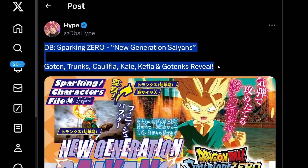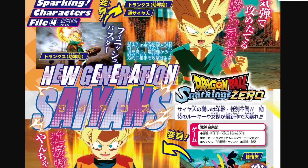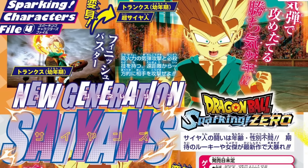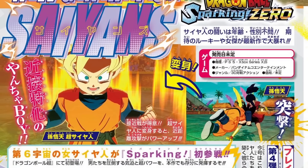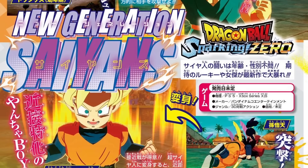The caption says Dragon Ball Sparking Zero new generation sans — Goten, Trunks, Kaulifla, Kale, Kefla reveal. We have the entire scan right here, so let's break it all down. I went ahead and got the bootleg Google translation so we'll see what everything says. Sparking Characters File 4 — we have new gameplay screenshots. Early Trunks utilizing Finish Buster — very cool technique — and it seems like he's transforming into his Super Saiyan state.